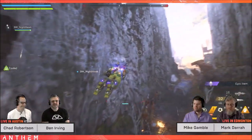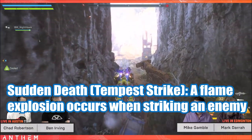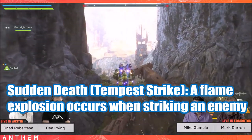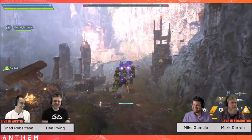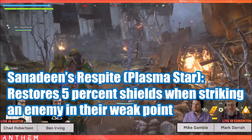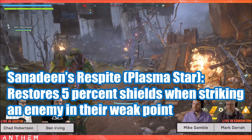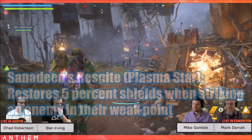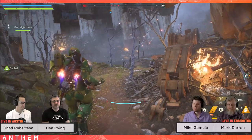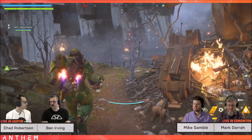Interceptor exclusive strike systems: Sudden Death, the tempest strike — a flame explosion occurs when striking an enemy, which is awesome given the interceptor specializes in melee. Senadin's Respite, the plasma star: restores 5% shields when striking an enemy in their weak point, and considering you'll be doing a lot of striking you'll be recovering shield quite often.